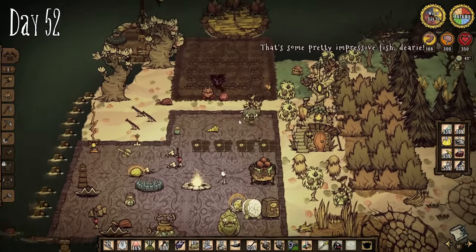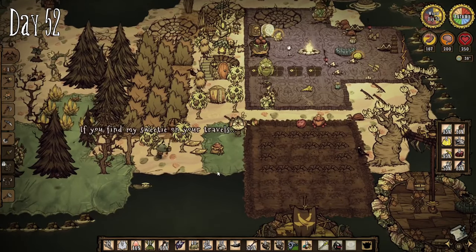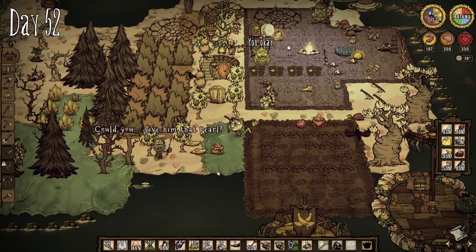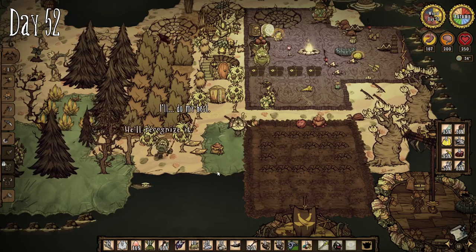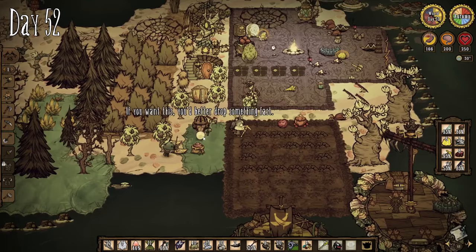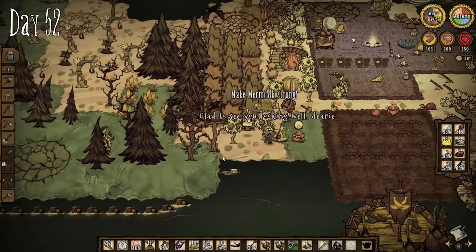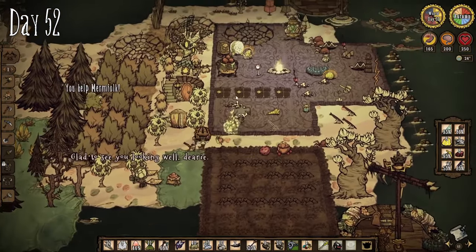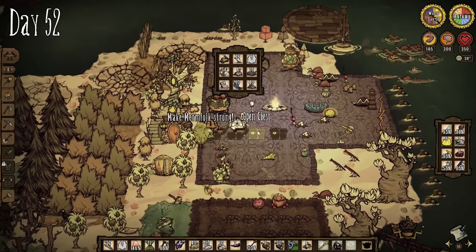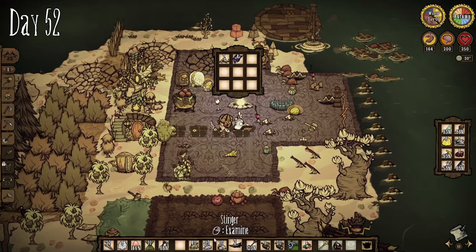We did it — we got Pearl's full trust. She asked us to give a pearl to her sweetheart if we ever find him on our travels. We got her to maximum trust and this pearl means a lot to her. But for this playthrough, not so much. Next time though — thank you Pearl, I appreciate you.